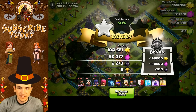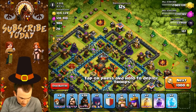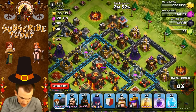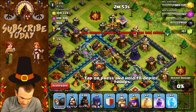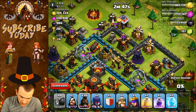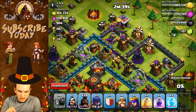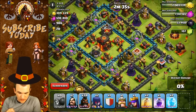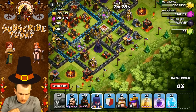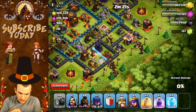All right guys, here we go on the second attack. Let's see if we can have a bit more success. This guy does not have multi-target inferno towers, however the problem might be the clan castle. These wall breakers are actually able to lure it — looks like archers so far. I'll use wall breakers to get out the rest of the troops, then put down some hogs. Okay, that looks like all the troops are out. I'm going to attack from the bottom and spam down my troops — hogs in two streams.